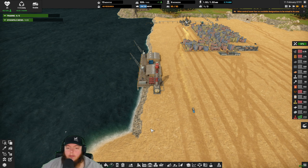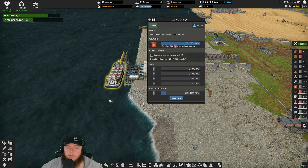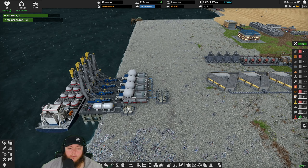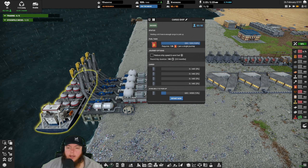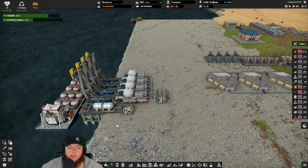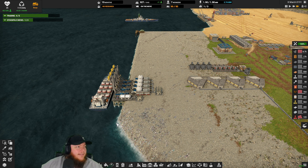We have some level three parts, so let's go ahead and unpause that stuff as well. That sand just falls for days, doesn't it? And we can make tofu now chat - tofu and animal feed, yay.